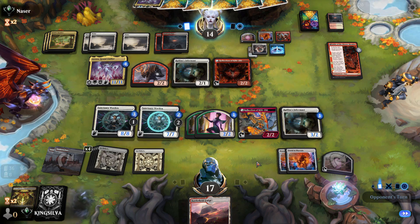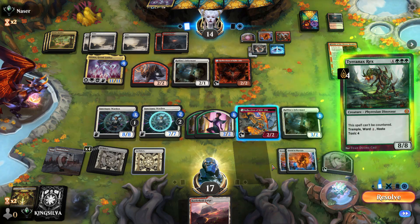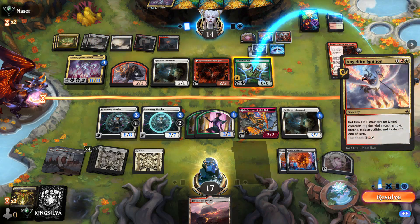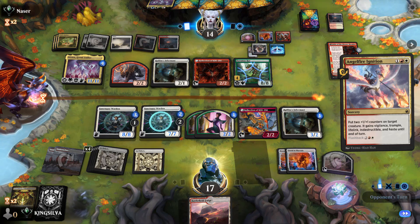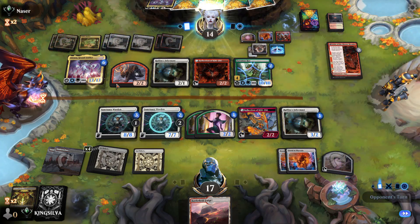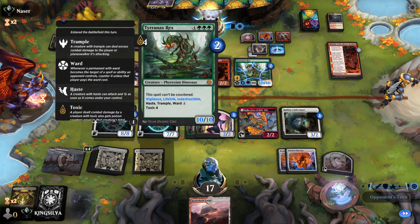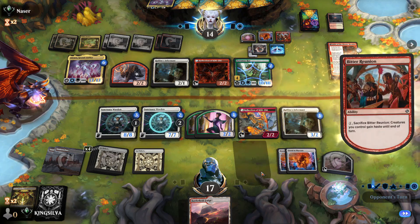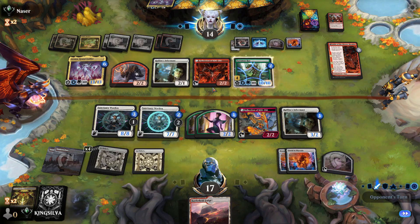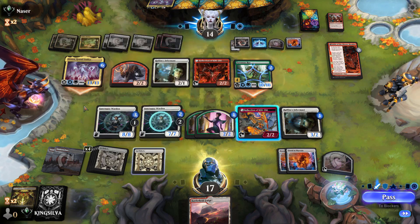We use shield counters on the Sanctuary Wardens to save life — I know they're going to die but the life total is important here. On my upkeep I have two Portal triggers but the Arena client doesn't let me respond properly — I should have gone full control mode. That sucks because I was going to discard my Atraxa there. The Arena client strikes again!